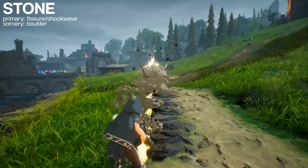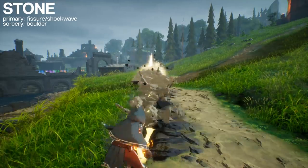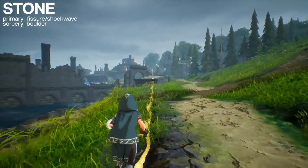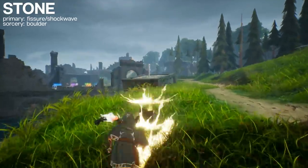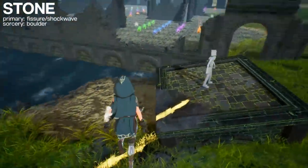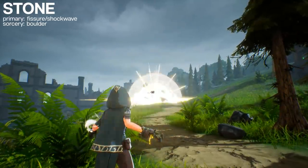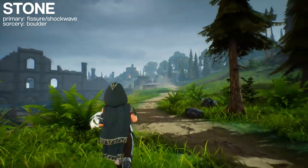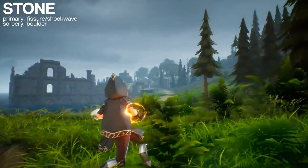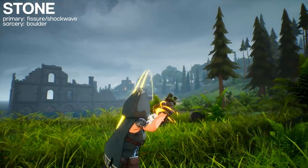Now for my favorite element - Stone. The primary attack has you punch the ground, shooting forward a shockwave that deals high damage but only against enemies that are touching the ground - it will not hit somebody if they're in the air or on a different level. Stone Sorcery is the ability to hurl a giant boulder. It shoots out in an arc and can travel huge distances. The longer it stays in the air, the bigger it gets, and it looks like it deals more damage, but that doesn't seem to be the case yet.